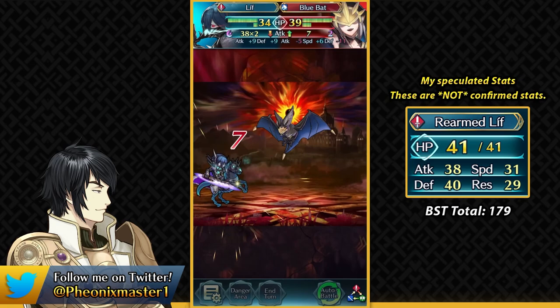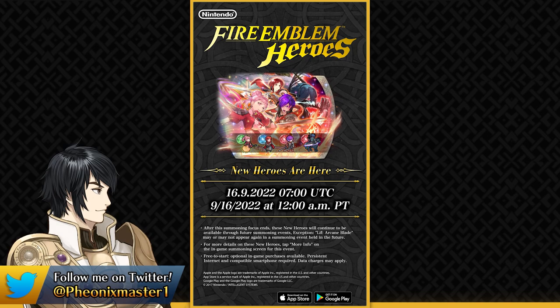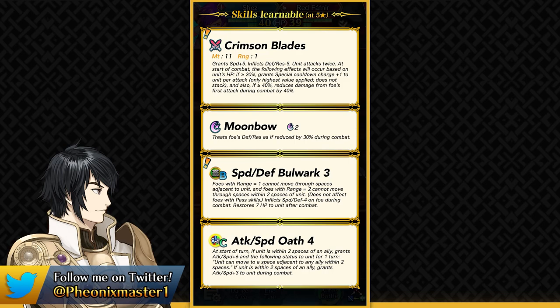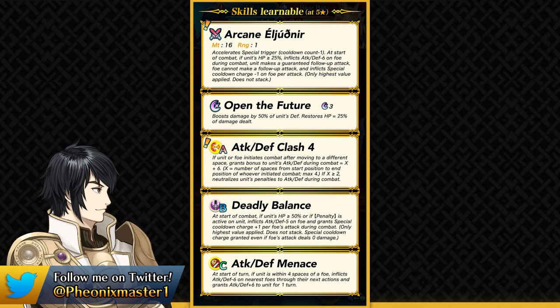I like Book 3 the most and hope Rearmed Alm and Rearmed Thrasir also happen in future. Overall, this banner is pretty good. The units are solid in combat but not too insane — however, the fodder on this banner is ridiculous. Shez provides Bulwark and Oath 4 at the same time; Monica provides the Ideal and Tempo skills together; Hilda provides Velocity 3; and Rearmed Liv provides his Arcane Sword. If you summon multiple copies of Rearmed Liv, you can use each copy to inherit Arcane Eleuthnir to a different unit before merging them. Do not merge them up before using the weapon for inheritance — that is the whole gimmick of a Rearmed Hero.